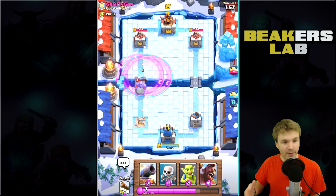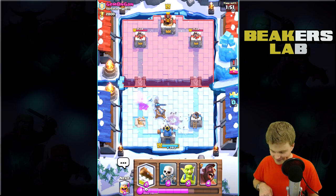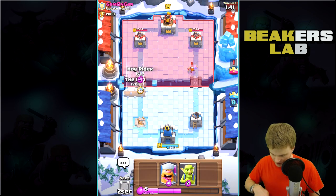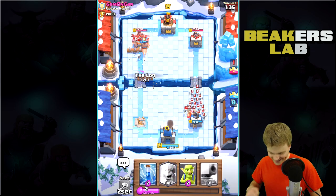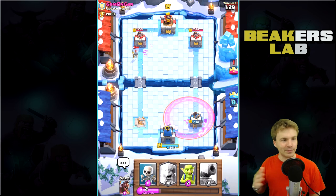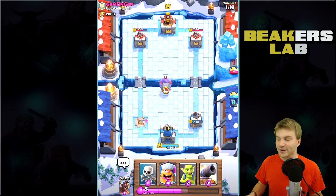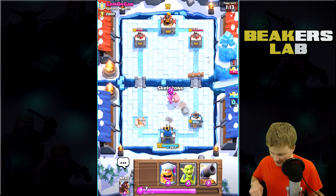When the Lumberjack dies, it drops a rage spell - that's crazy! Let's drop the cannon. The Log is coming in. I think it's got some real potential - it's like a rolling zap spell. It seems to roll over small troops, which is kind of weird. It's considered a spell and it's only two elixir, I think. Anything new is good.